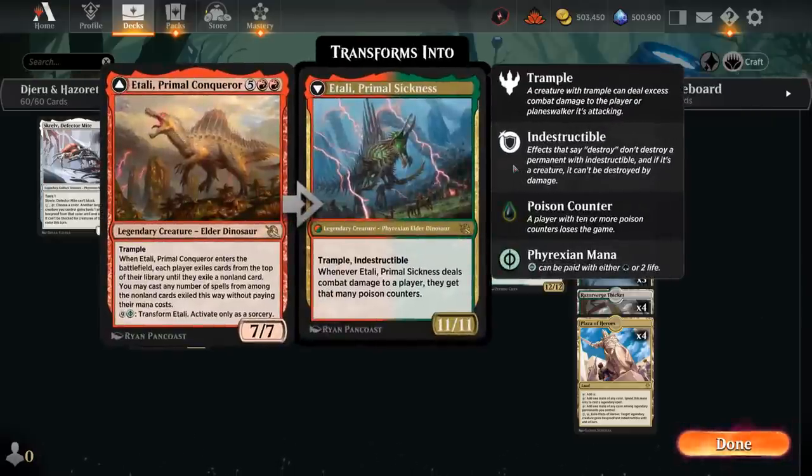We have two copies of Itali, Primal Conqueror — the 7-mana 7/7 legendary elder dino with trample. When Itali enters, each player exiles cards from the top of their library until they exile a non-land card, and we may cast any number of those cards for free until end of turn. We can also transform Itali for 9 mana plus a green Phyrexian mana into Itali, Primal Sickness, an 11/11 with trample and indestructible that poisons opponents when it deals combat damage.